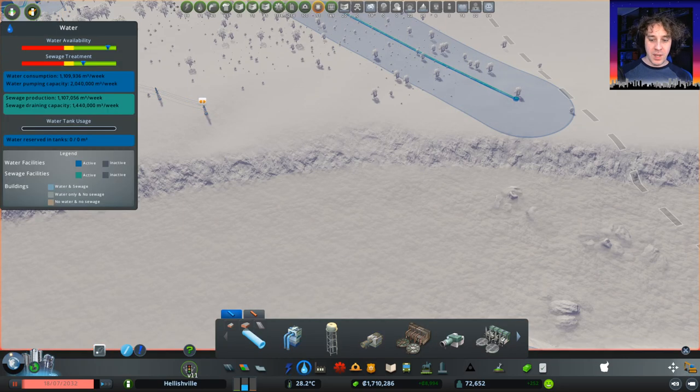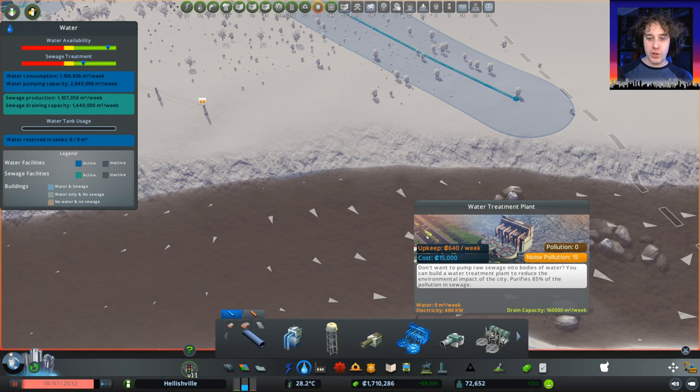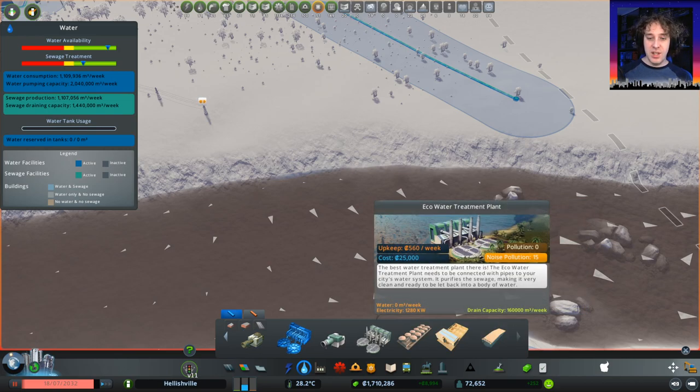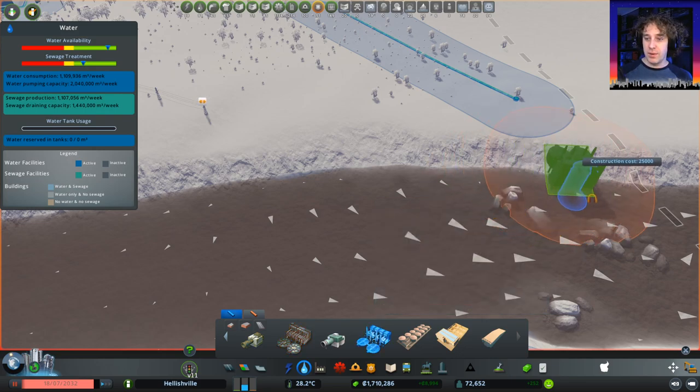The reason why I've done that is because there's a new treatment facility. This is the best that we had - the water treatment plant. It was quite good. But now we've got this: the eco water treatment plant. Basically it purifies the water on the way out. So we're going to put one right at the edge.